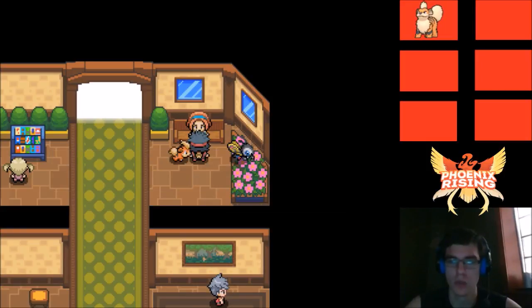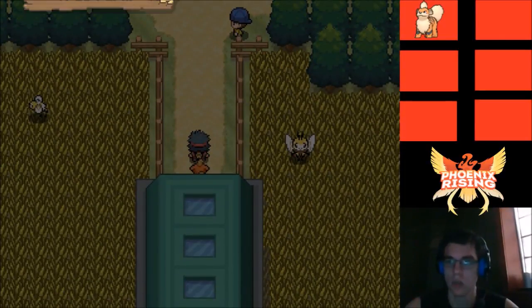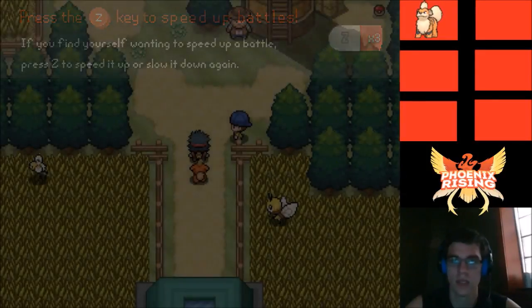North of here is Trad Farm, and beyond that is mostly water. Oh, there's a Cutie Fly and a Combee! Press the Z key to speed up battles if you find yourself wanting to speed up — press Z to speed it up or slow it down again.